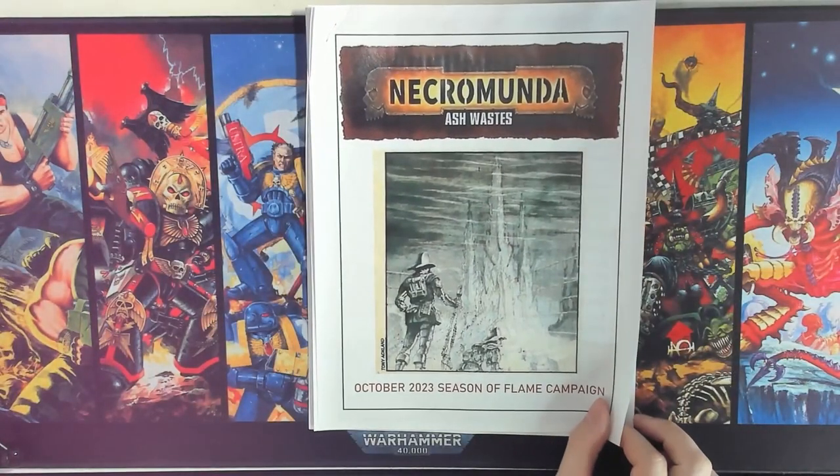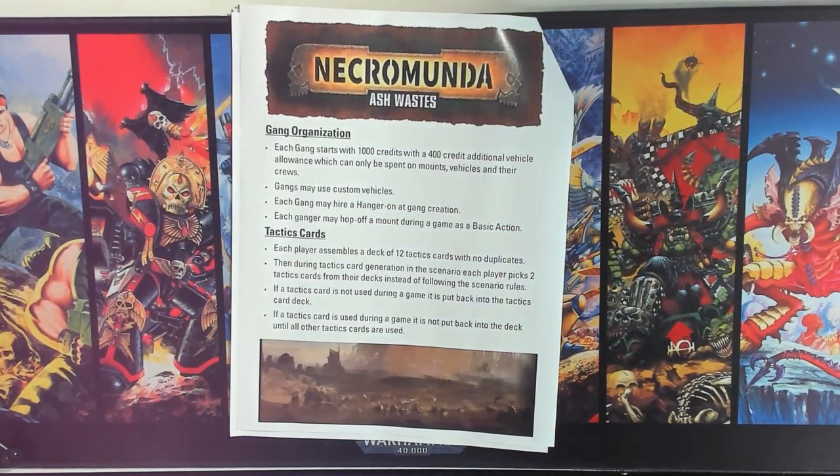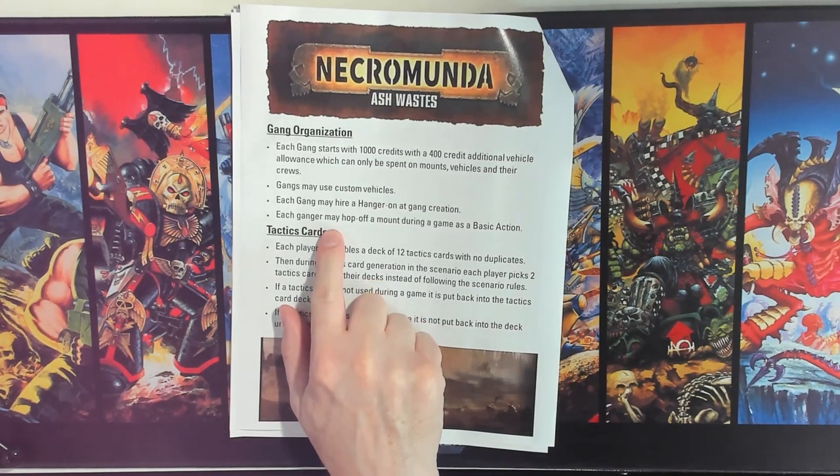Here's my packet, starting with Gang Organization. I've kept this fairly standard — 1,000 credits plus 400 for vehicles, with custom vehicles allowed. Where I've deviated is by adding the opportunity to start with a Hanger's On. In a limited campaign like this, giving players a Hanger's On at start means they'll actually get use out of them throughout the campaign, including two new Hangers-On I created that we'll go over later. I've also included the option to jump off your mount during a game as a basic action — a rule created by the buddy running Ash Wastes Weekend.